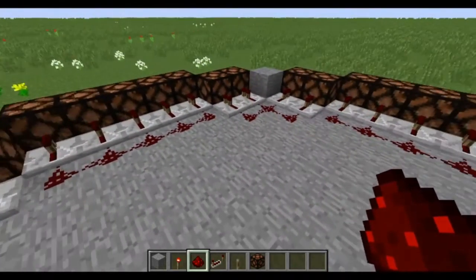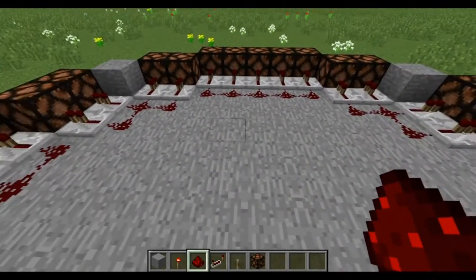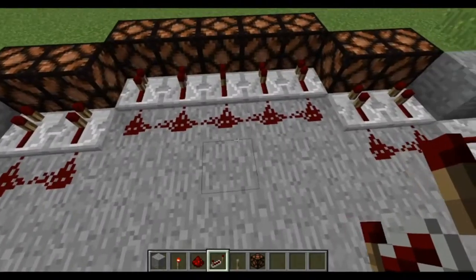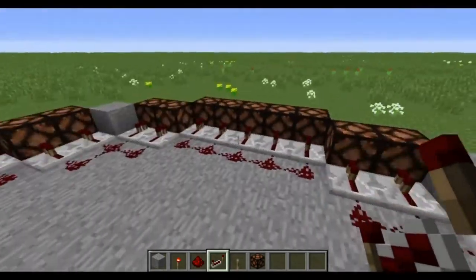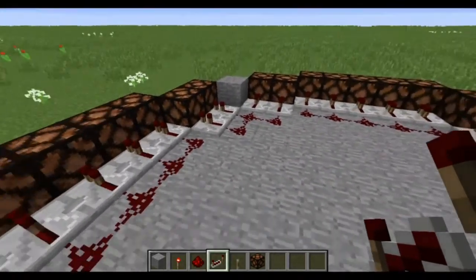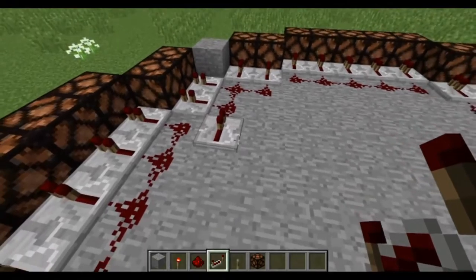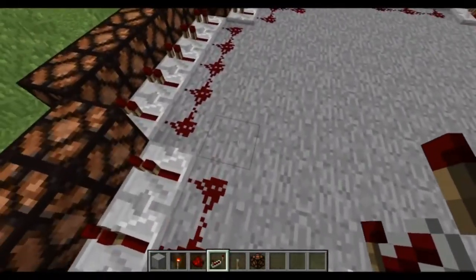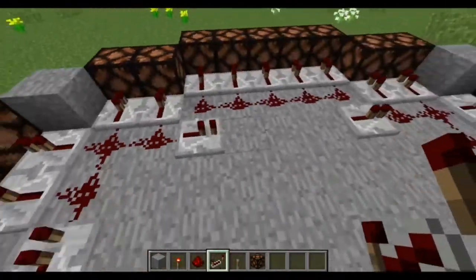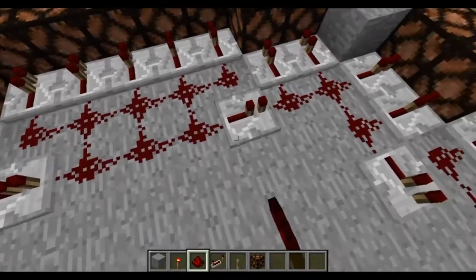So we are starting to look like an actual circuit now, but we're missing our directional components. What we're going to do now is lay down some more redstone repeaters. Depending on which way you want this to go — if you want the lights to circle counterclockwise to the left, place your repeaters facing that way. If you want them to go to the right, face them towards the right. We're not going to worry about timing just yet. We're going to place eight repeaters and then fill those gaps in with three blocks of redstone on each side.